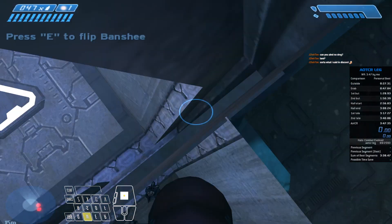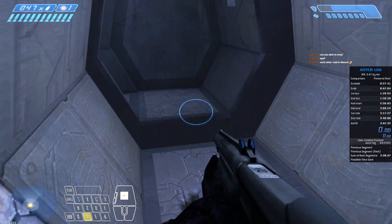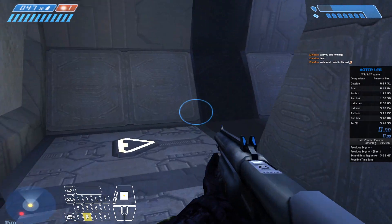The second pulse generator is located in the adjacent canyon. Move out and I'll mark the target with a nav point when we get closer.